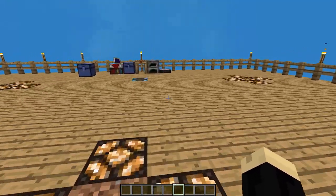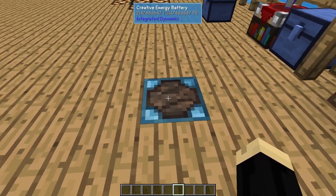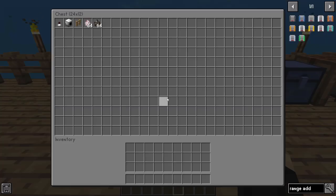Now, the Animal Rancher does require a power source. Any RF power source will work. I'm using a creative energy battery you can see here, but you can connect it to any type of reactor, generator, or solar that you would like, as long as it's getting RF power.